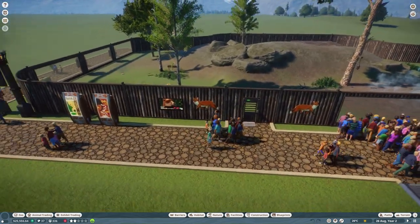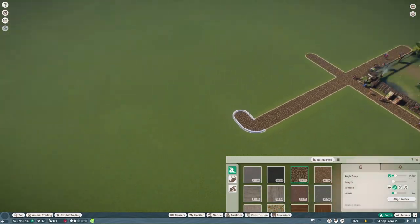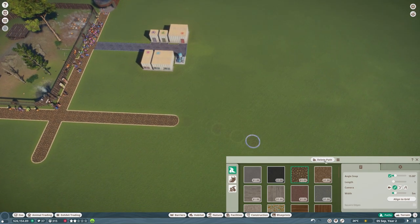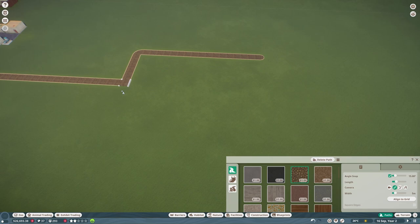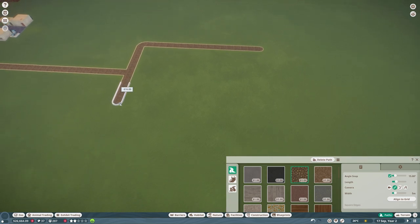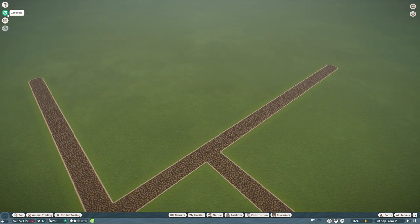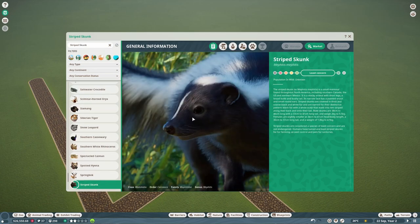They're all settled in there and it's time for us to build our next habitat. Let's build off with our log path - I think how far we want to go. I'm going to try and divide out a little staff area here, come down a little bit, then come right along, and we're going to create a witch's swamp. I think that's probably good enough to get us started, and the plan for today is to put the striped skunk in.